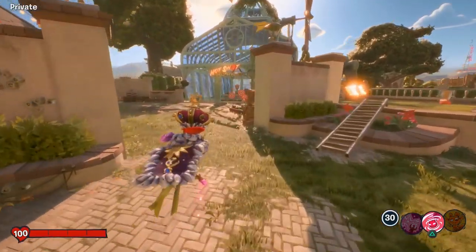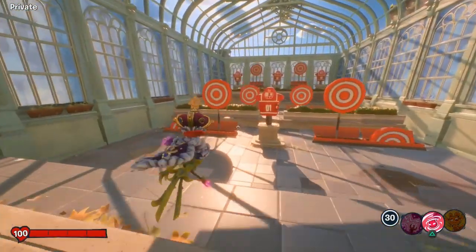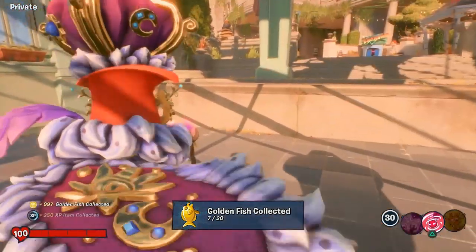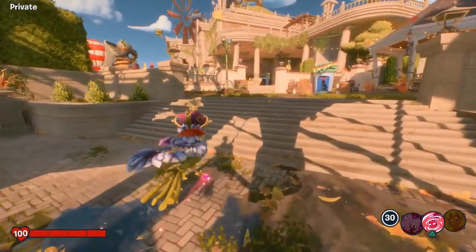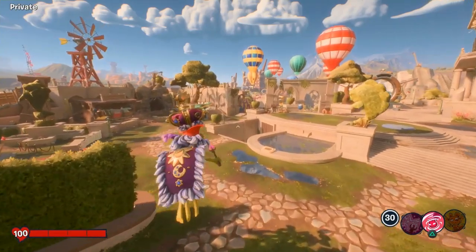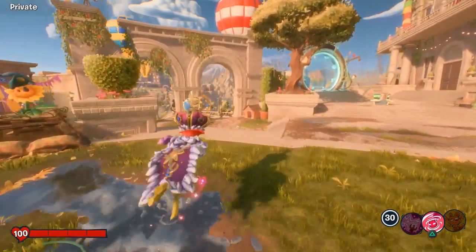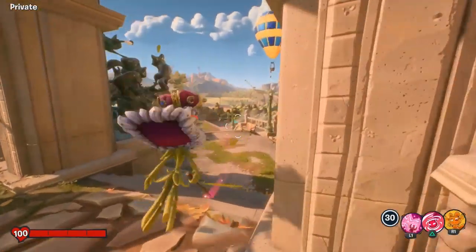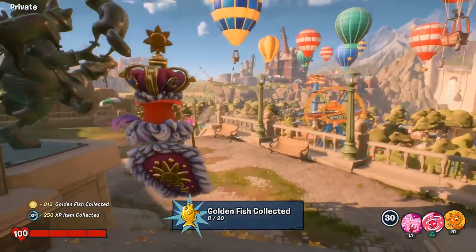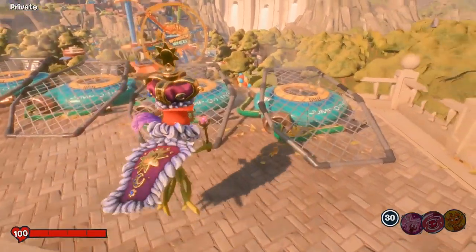Next we're going to go into the target range — actually go into it. You see the dummy right in front of us in the center; it's going to be right on the back side of that — that's number seven. We have one more on this plant side before we jump down into the amusement park area. On your way out towards the park, as you go through the gateway arches, there's going to be a statue and the fish is going to be on top of it — go ahead and grab that.